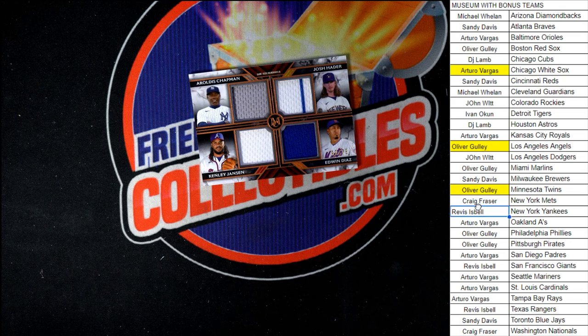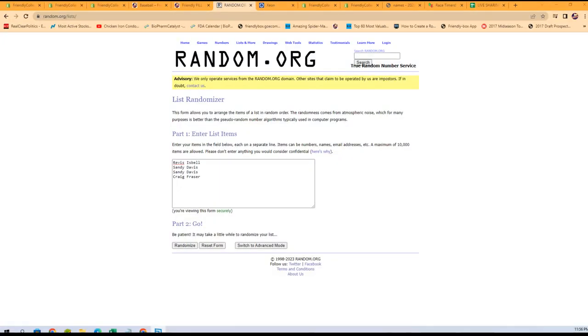Let me grab them real quick. Rivas, you're in for the Yankees. We've got the Braves — that was Sandy. We have Brewers — that was Sandy again. And the Mets — that was Craig F. All right, we've got our four names. We're going to randomize them seven times, and after that seven, the person in the number one spot will be getting the card. Good luck, everybody. Here we go.